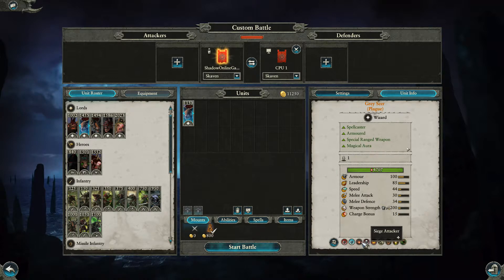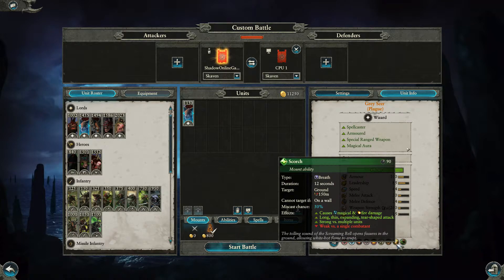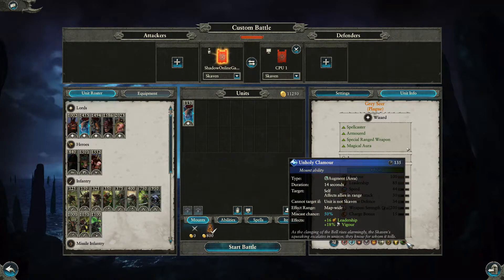The Screaming Bell gives him magic resistance of 25, makes him a siege attacker, causes fear, and grants the Wail of Unholy Sound — a constant ability with a range of 55 meters that gives all allies 4 leadership and 5 melee attack. It also gives him Scorch, a breath attack that can target up to 150 meters, causing magical and fire damage in a fan-shaped attack strong versus multiple units.